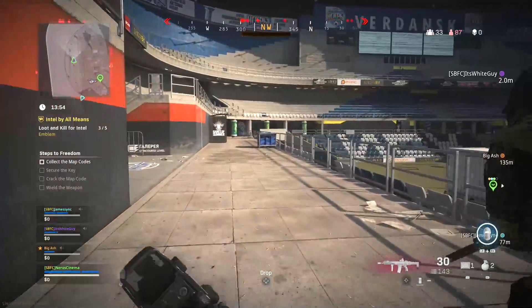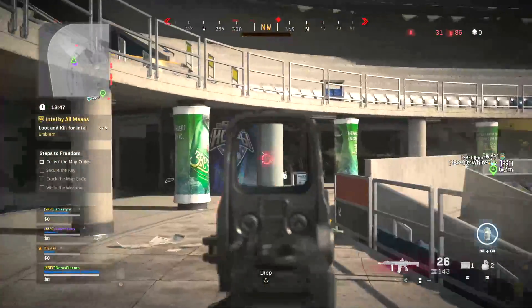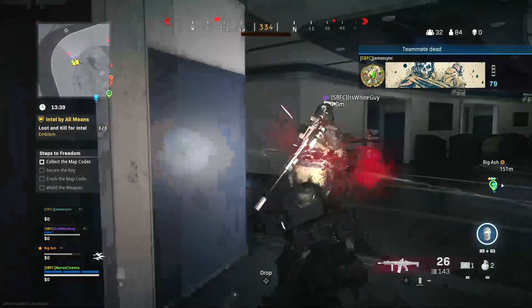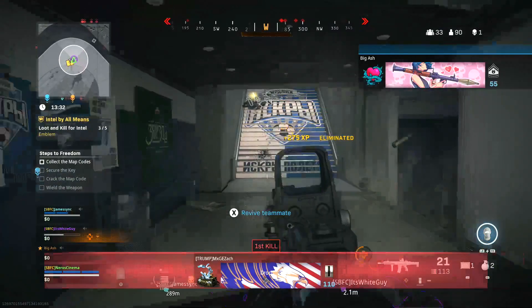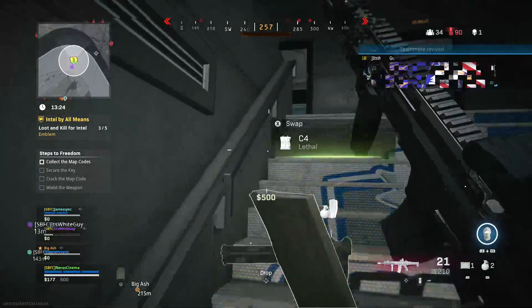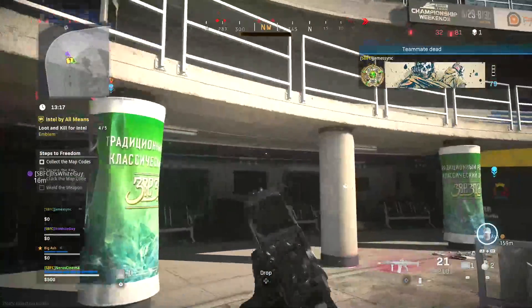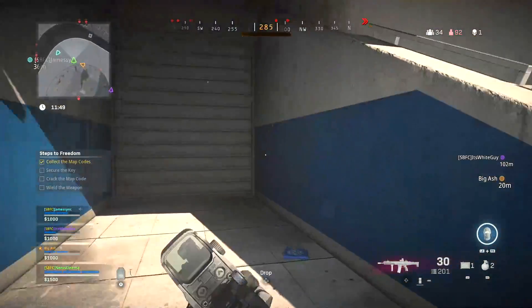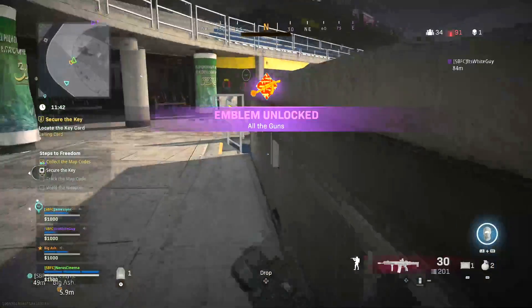Sean got this guy right here so there should be more intel. I got another guy — oh right there. Sorry, where's a vehicle or something? You have so much — I barely even remember how to play this game. Got more intel right here. Wait, did you get the intel from the first person you killed? He's up above us. That kid drops on the ground, thermites himself, and I jump in it and kill myself with it. The key is on the opposite end of the map, of course it is.